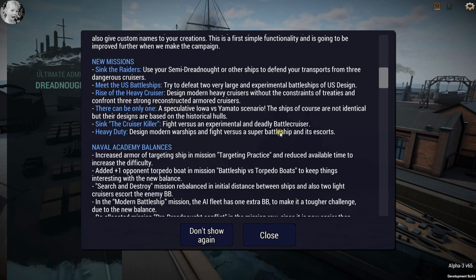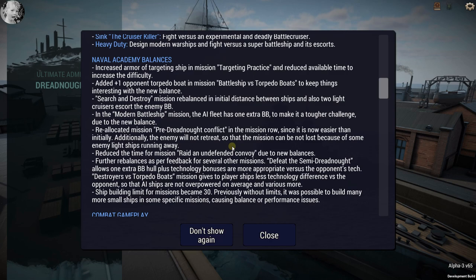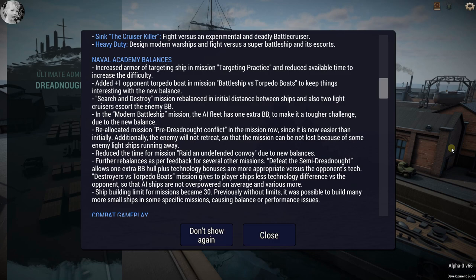'Rise of the Heavy Cruiser' — design modern heavy cruisers without the constraints of treaties, confronting three strong reconstructed armored cruisers. 'There Can Be Only One' — a speculative Iowa versus Yamato scenario; the ships are not identical but their designs are based on historical hulls. 'Sink the Cruiser Killer' — fight versus an experimental and deadly battle cruiser. 'Heavy Duty Design' — modern warships fighting versus super battleships and their escort. Then we've got Naval Academy balances — you can pause the video to read that.